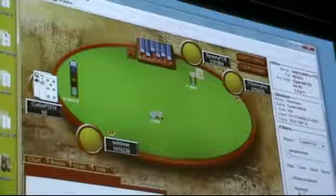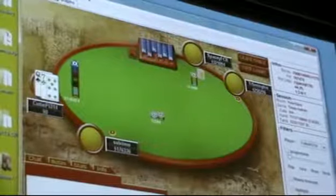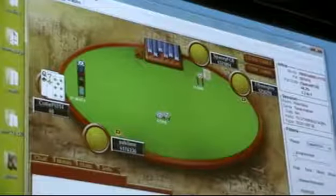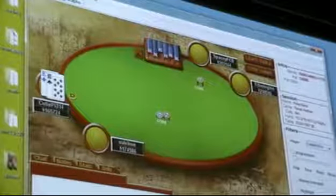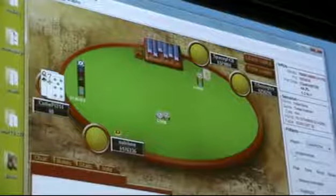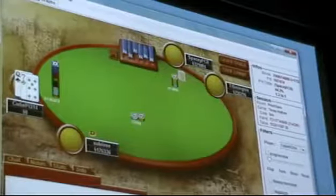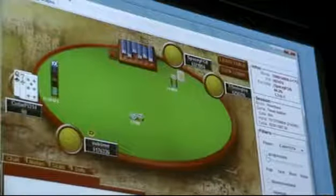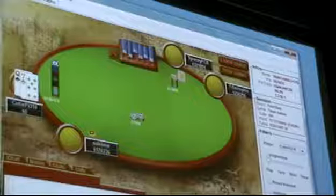I go all-in again. When there's only one player left behind you, the chances are just so good that he's not going to have anything. Queen-seven offsuit — this is probably one of the worst hands I've shoved. I don't think I would shove queen-five offsuit. On the bubble with a big stack behind me, I expect to be called by any ace, king-seven offsuit or better, king-five suited, pocket twos, queen-jack — but not much else. I think queen-seven is good enough against that range. That calling range is only about 22%, so almost 80% of the time I'm just going to win the blinds.